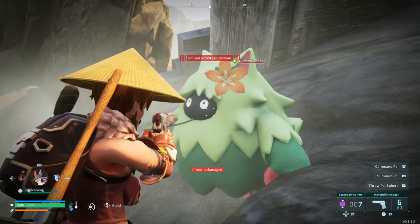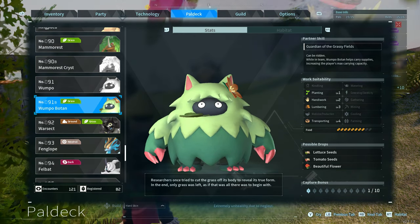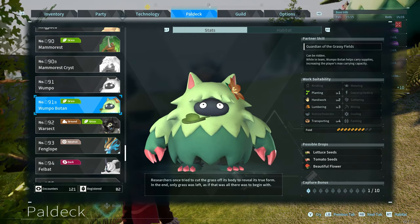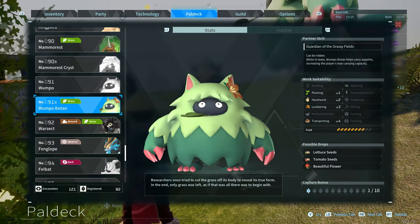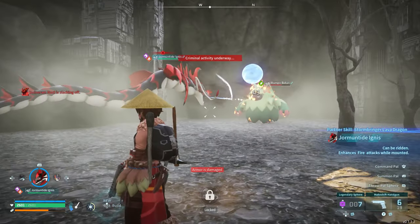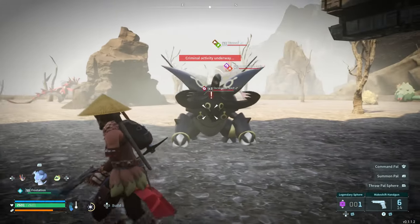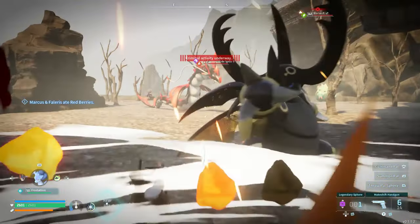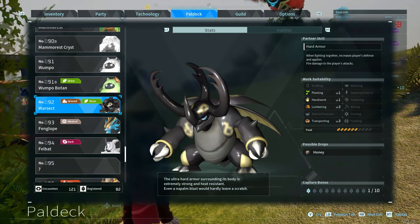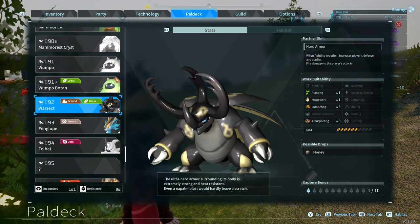There's also Wumpo Botan over here with great work suitability: Planting level 1, Handiwork level 2, Lumbering level 3, and Transporting level 4 — all around a great pal to have around your base. And you can also find Warsect here, a ground/grass type pal with Planting level 1, Handiwork level 1, Lumbering level 3, and Transporting level 3 for its work suitability.